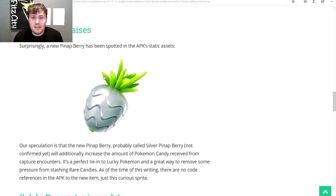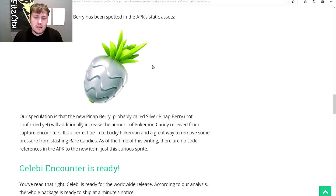There's also a new berry — a silver pineapple berry. I think there are three possibilities: one, it triples or quadruples the candy you get when catching a Pokémon; two, it does double candy and double stardust; or three, it's just double stardust. Since the regular pineapple berry already does double candy, the silver version probably does triple or quadruple candy — but I wouldn't rule out double stardust as well, because we really need more ways to get stardust in Pokémon GO.